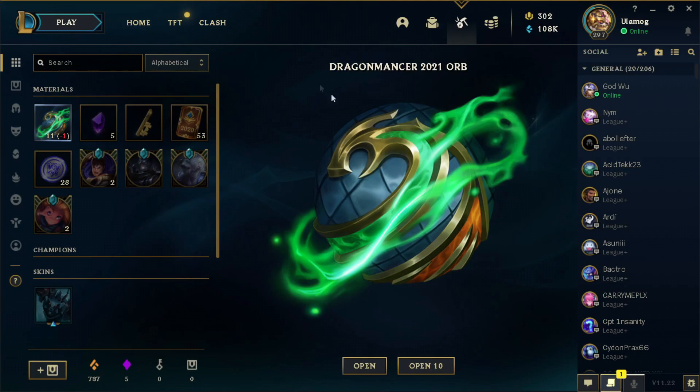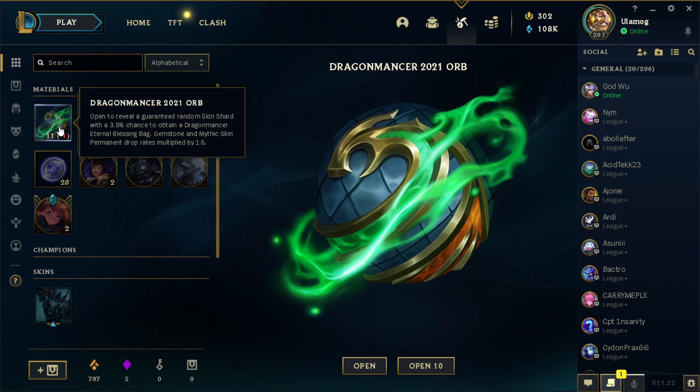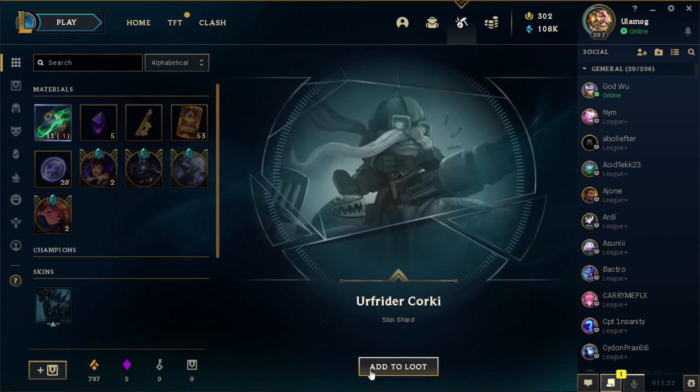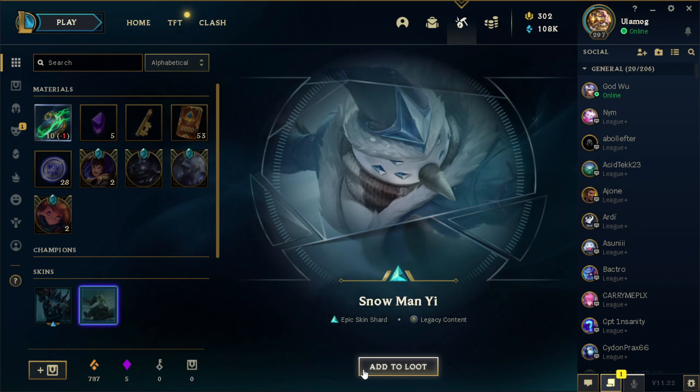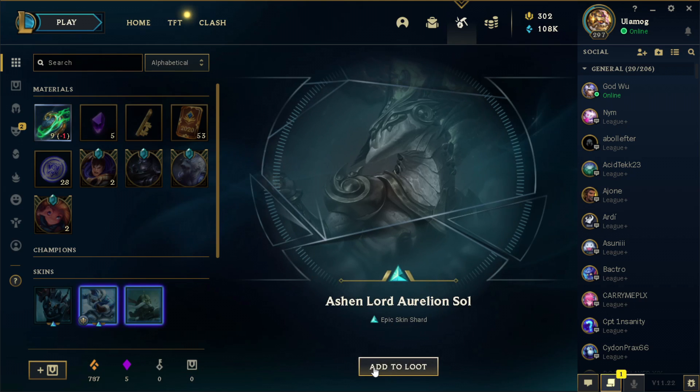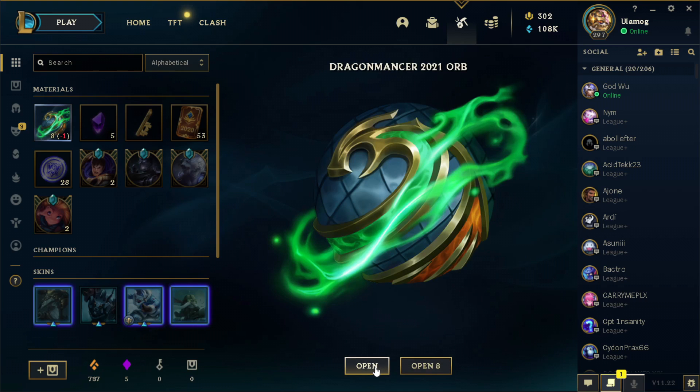My name is Mario from Climb with Mario, and to be honest I don't really know what there will be inside those orbs. So let's just do it one after another. Earth Rider Corki. So it seems like there will be a lot of skins, so afterwards I will of course re-roll them.